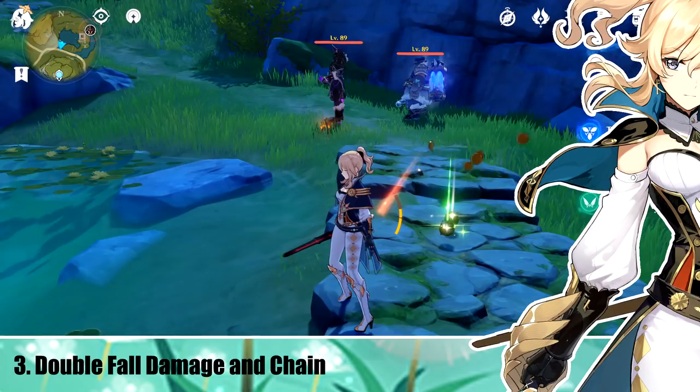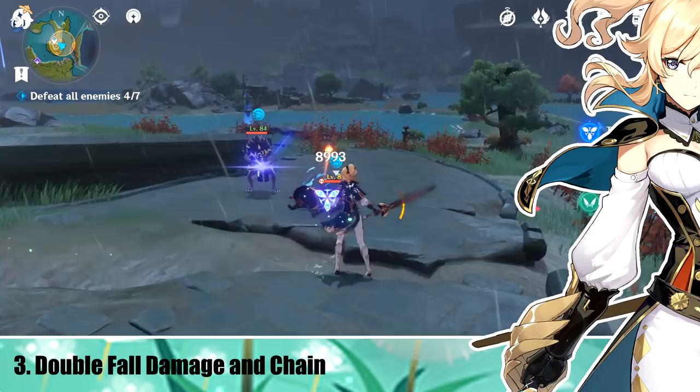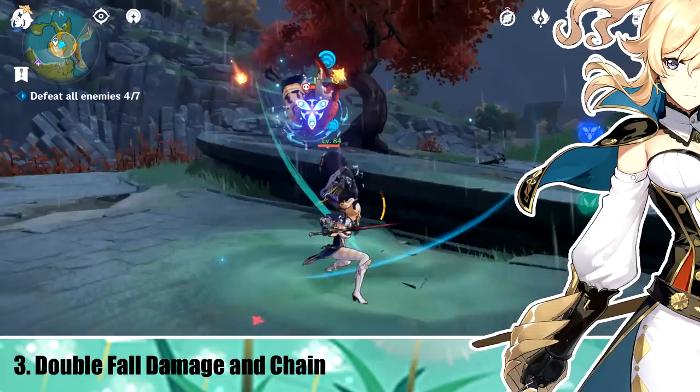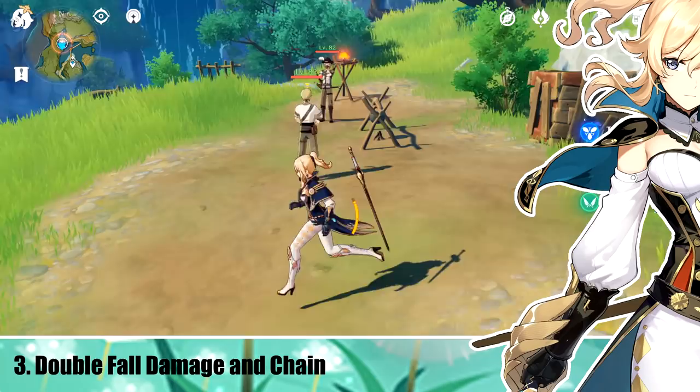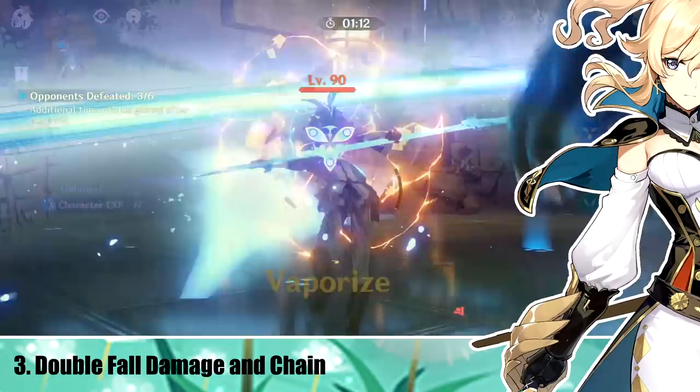Number 3: Double Fall Damage and Chain. Most of you are probably aware that you can make enemies take fall damage by using Galeblade and aiming up at the sky. But were you aware that you can make enemies take fall damage twice? If you make an enemy float with Jean's charged attack, you can aim yourself straight ahead in the direction of the enemy and start charging Galeblade. When you charge Galeblade, it'll force the enemy down to the ground at a quick pace — if positioned correctly, this should cause them to take fall damage, even if they're still stuck in your Galeblade.